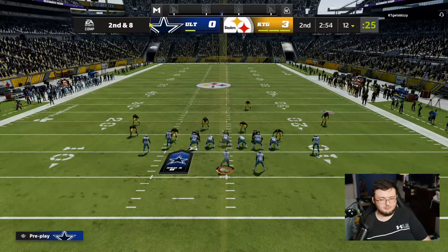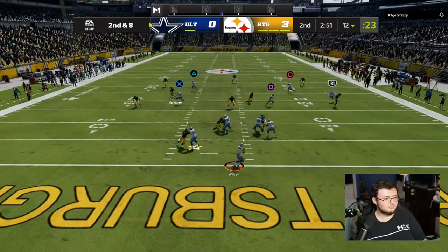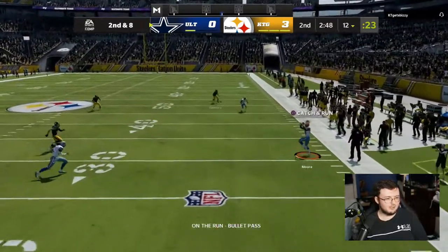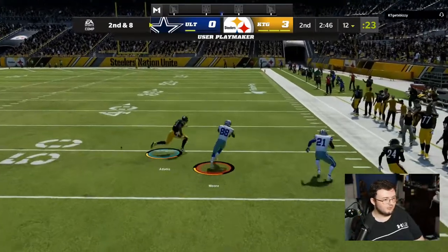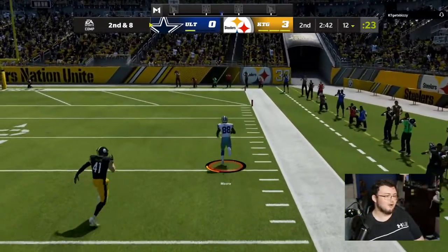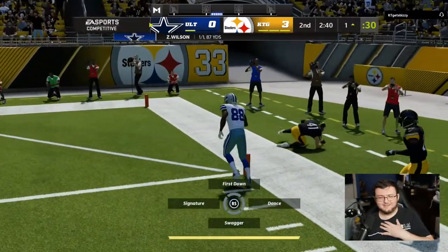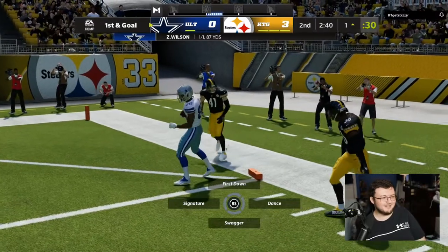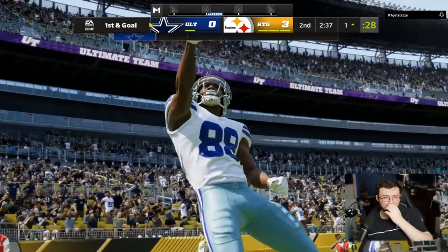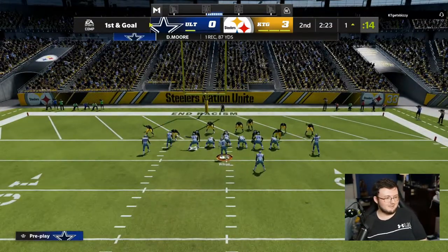All right, let's get it boys. He usered correctly, I'll give him props. I'm going to have to throw this to DJ Moore. I wasn't trying to score a touchdown with DJ Moore — I was trying to score with Robert Woods, obviously. DJ Moore is nice and all, but that's not the guy I care about scoring with.